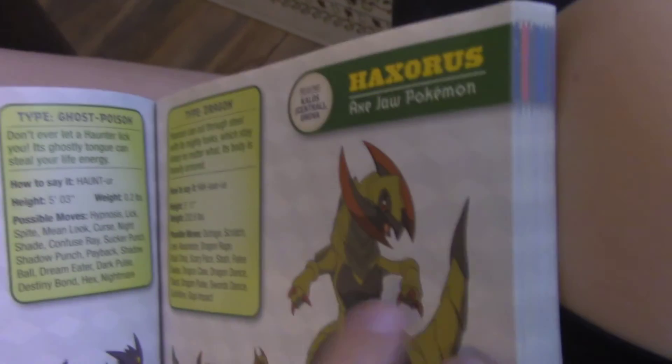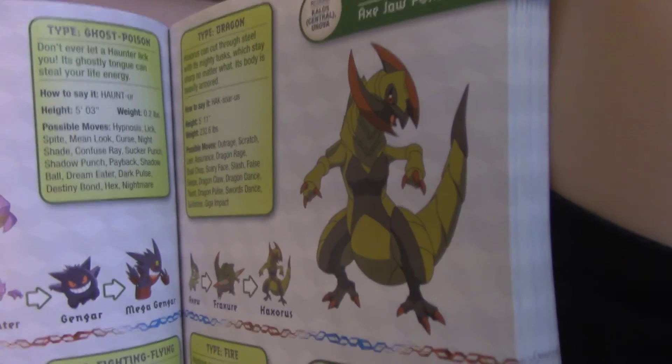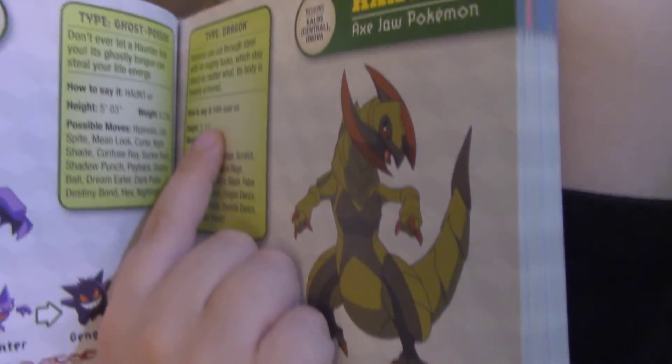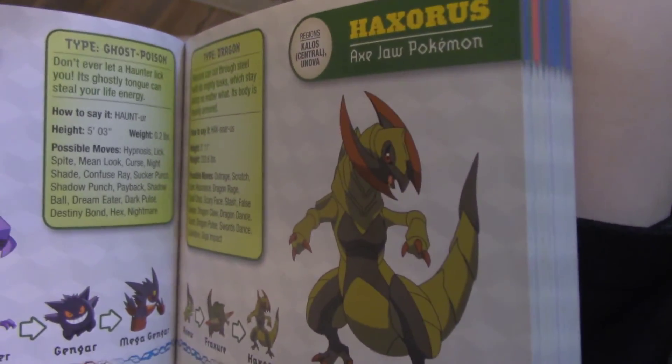We're just going to read four more pages. Haunter, Hawlucha, Haxorus — it's a hacker. Three more pages.